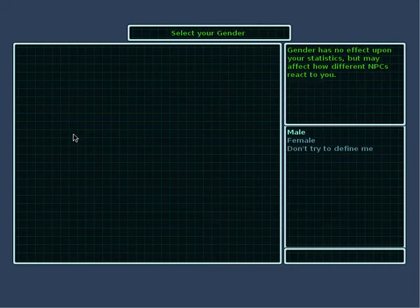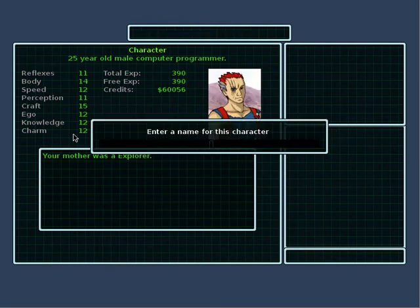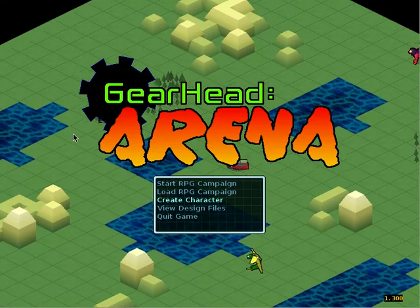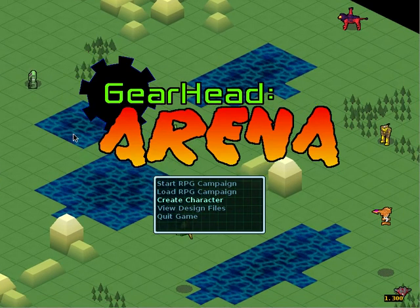Select your gender — male, female, or don't try to define me. Let's go with a male character for now. Select your portrait. There we go. And you're done. Enter a name for this character. Let's call him Bruce. That's a good name for a character, and that's as simple as it is.